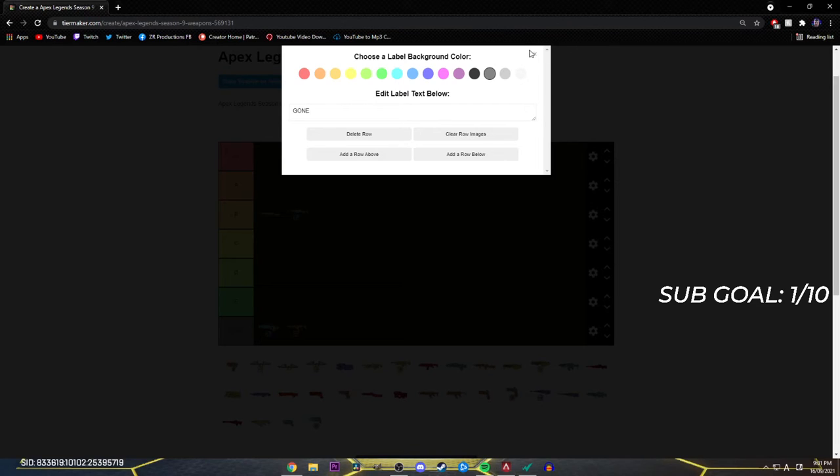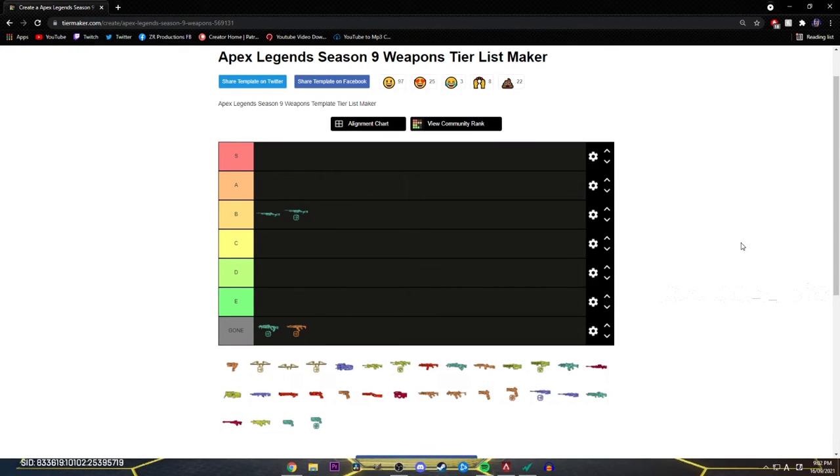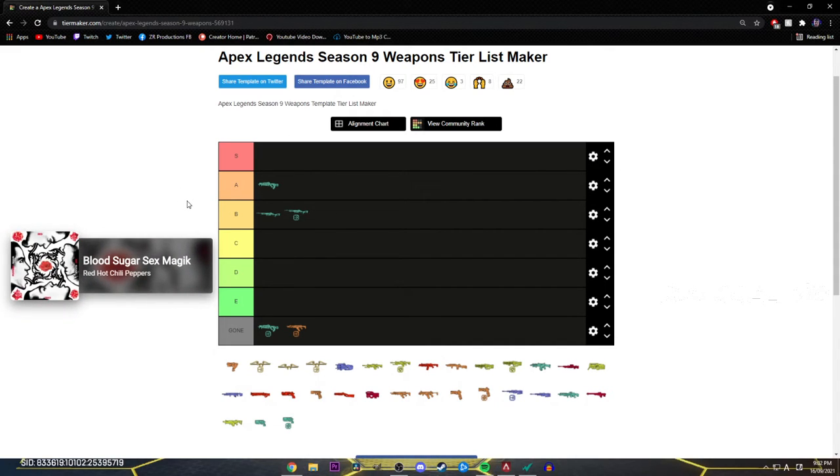These ones are gone, so ignore the bottom — that's just gone, they're not there anymore. 30-30 sticks up in there. Next, we've got the Flatline. I'd put it as A tier. If you're on keyboard and mouse it's easy S tier — it's fucking S tier. But I'm on controller, so this gun's only good close to mid-range. Long range you can't do that jitter aim shit, so it's kind of an A tier gun.